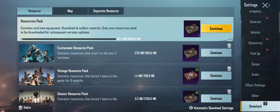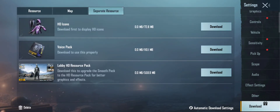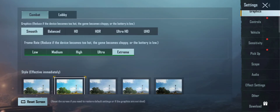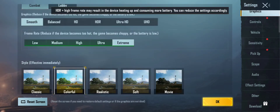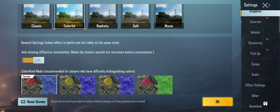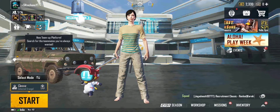You can do this. You can delete the map and the resources pack. Now for the graphics: Smooth, Extreme, High — you can set these on your phone. You can set the anti-aliasing and you can set the graphics.